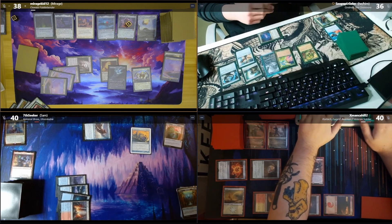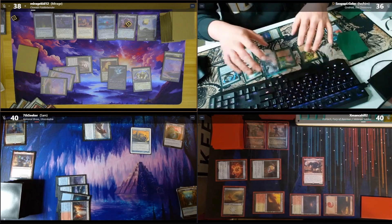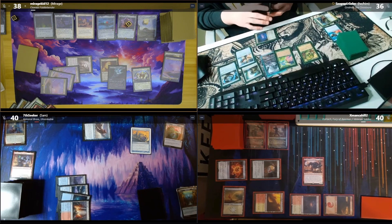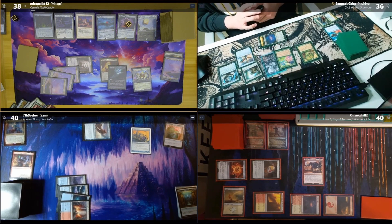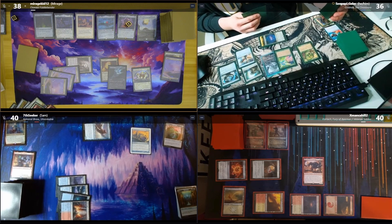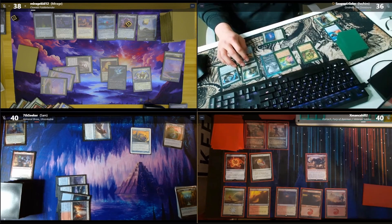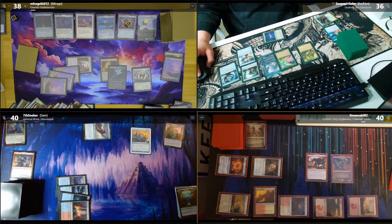Yeah no, they are very real. I'm in disbelief. The artwork for Frog Tongue is so weird. Path of Ancestry will trigger — I'll scry one, keep that on top. Then pass. Morog triggers — whenever a land enters the battlefield under my control in the main phase. Two power and toughness for my commander, one for my other creature. Gabe, you've got a three-three and a two-two.